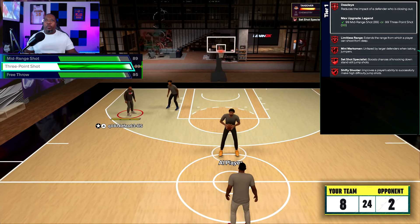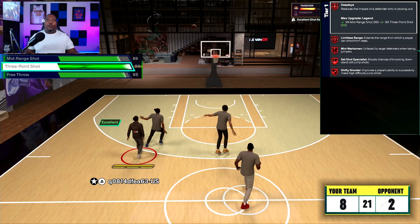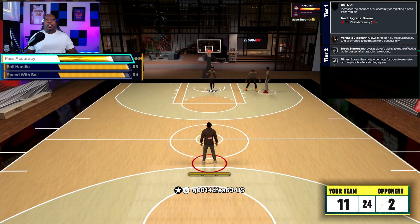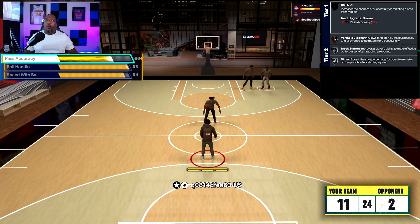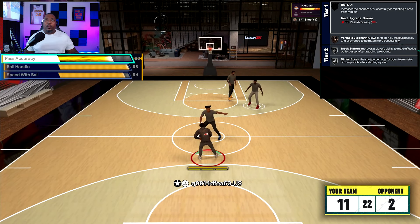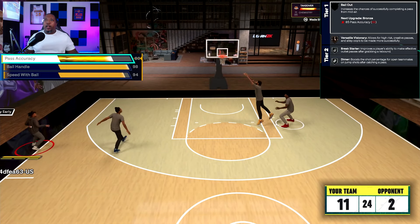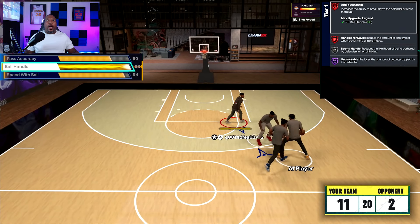It's just crazy how these smaller builds get boosted like that. For the free throw, we got a 95 free throw, but we don't get any badges on that. For pass accuracy, you have an opportunity to probably lower some stuff — I don't think you can lower the mid range anymore because it's tied to your three-point shot. But you got an 80 pass accuracy that gives you bronze versatile visionary, silver break starter, and silver dimer.